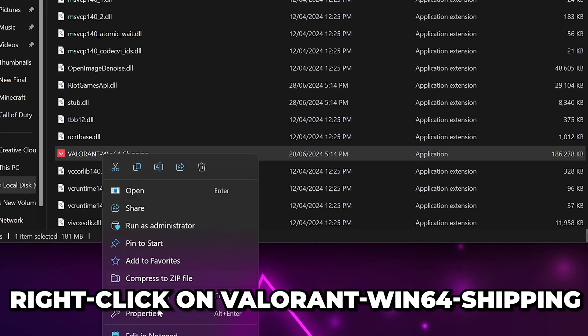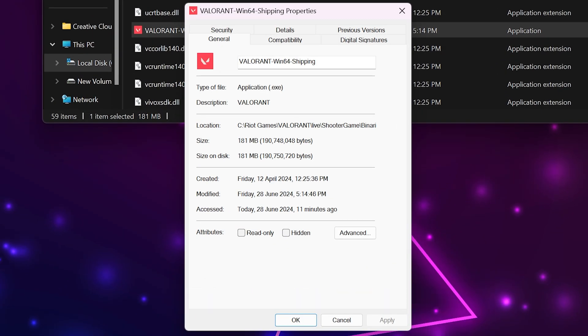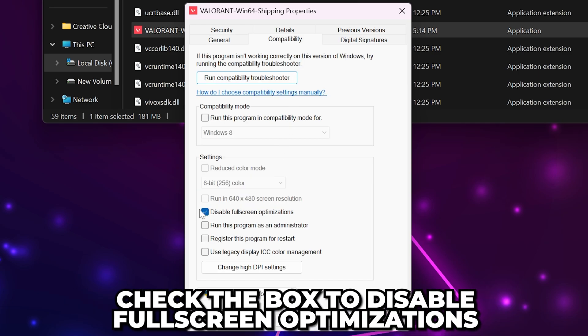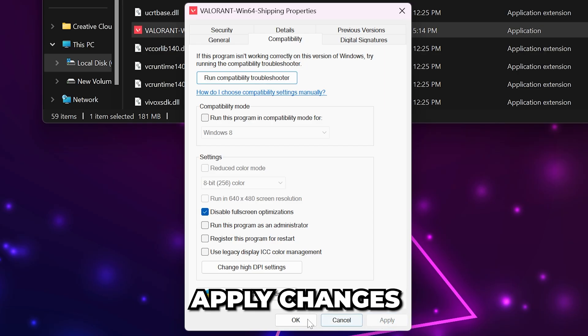Right-click on the application, then choose to open the properties. Switch to the Compatibility tab, then check the box to disable full-screen optimizations. Apply changes, then click OK.